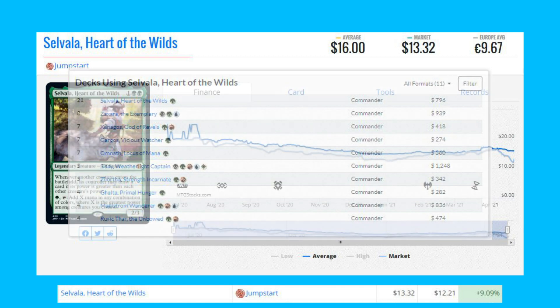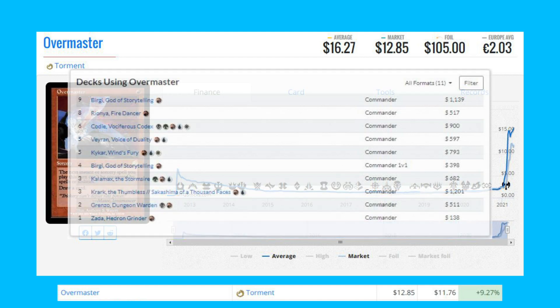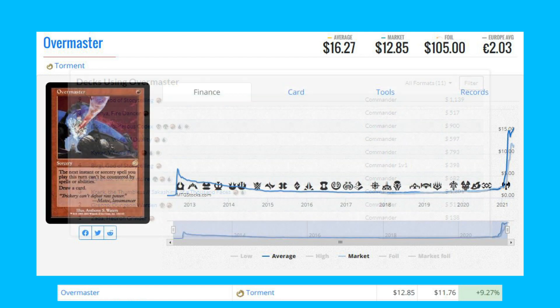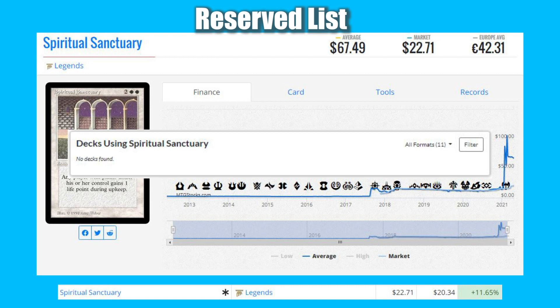Over Master from Torment — this rare is up 9.27% from $11.76 to $12.85. This card sees most of its play in Commander, and the deck that uses it most is a Birgi, God of Storytelling deck. Spiritual Sanctuary from Legends — this Reserve List card is up 11.65% from $20.34 to $22.71.